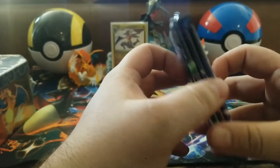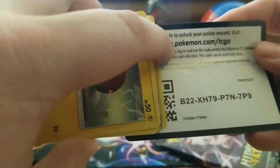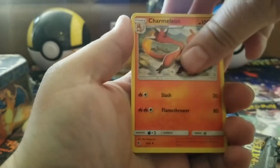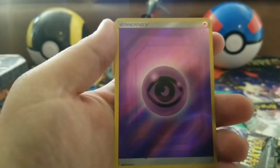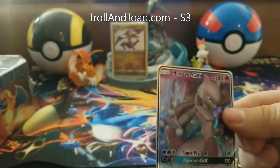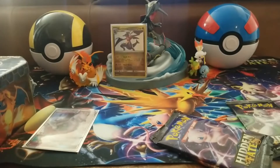I'm feeling that Mew Two pack right there. Sorry about that, that was my ringtone going off. Here is the code for this pack: fairy energy, Metapod, Sabrina's Suggestion, Jynx, Eevee, Voltorb, Pikachu, Ekans, Koffing, Phanpy as a reverse holo, psychic energy — that's the psychic energy I needed! And a Mewtwo GX! I'll take it — I think I've pulled like five of these already, but hey, Mewtwo is a cool Pokemon.